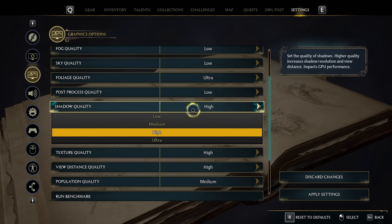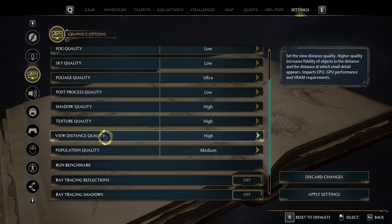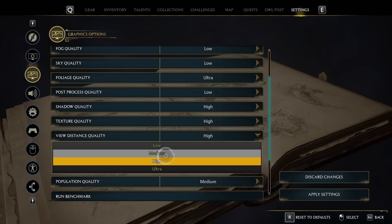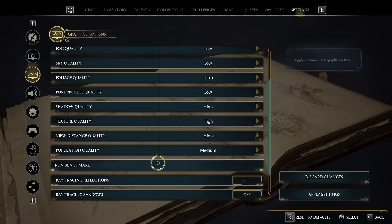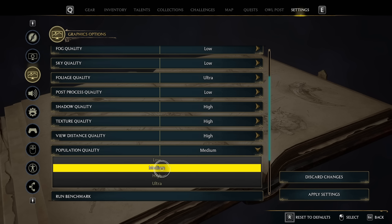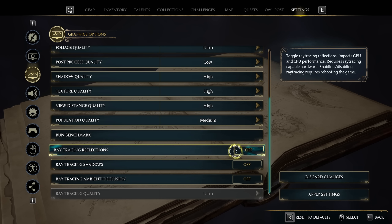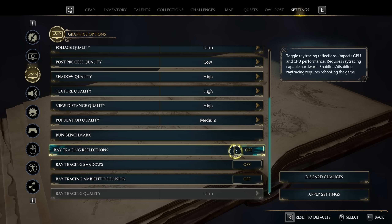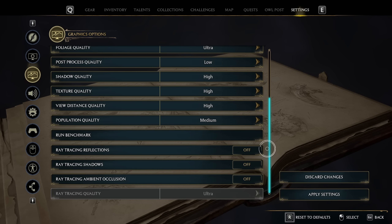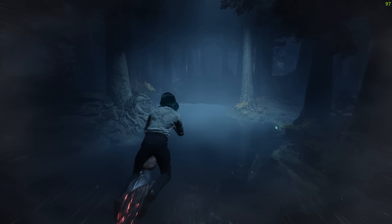Shadow Quality set to High or Ultra. Texture Quality on High or Ultra. View Distance Quality on Medium, High, or Ultra depending on your hardware. Population Quality — I keep mine on Medium; I don't notice much difference between Ultra, High, or Medium. Ray Tracing — make sure this is off. I know we love ray tracing, but right now it's an FPS and performance killer. You cannot use ray tracing in this game right now, so do not try. Hopefully that changes soon.